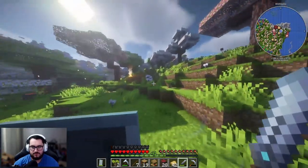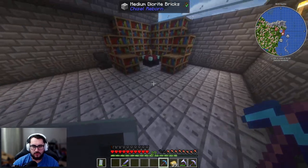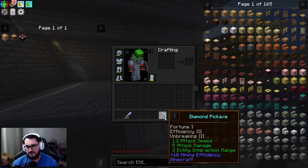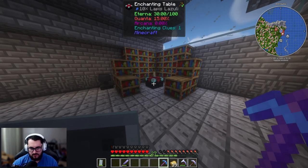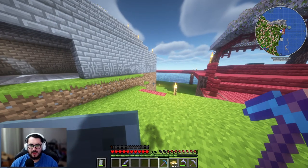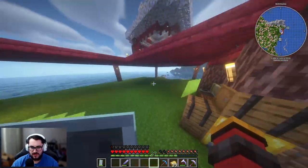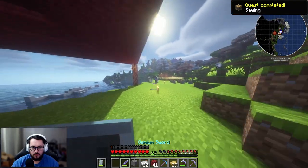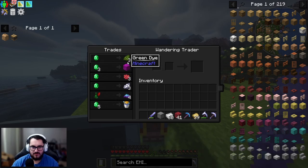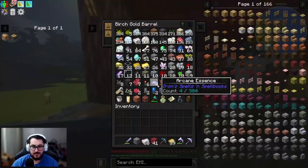I did do up this room with some diorite. I have Fortune 1, Efficiency 3, Silk Touch 3 from my enchantment table. Realistically the only things I have right now are the cardboard box and a sawmill. The sawmill looks pretty easy to make, so let's make that real fast. A travelling trader showed up — let's see what they've got.